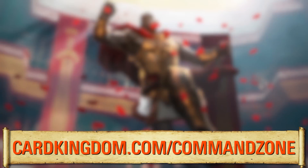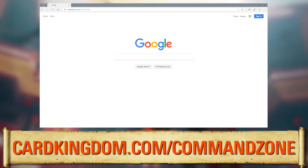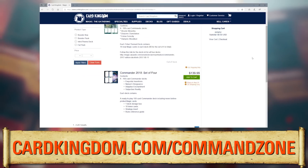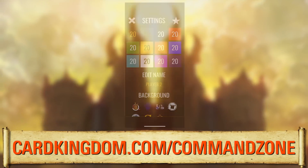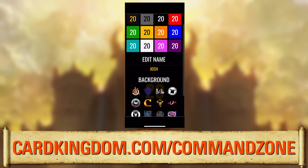Before we get into all that, this deck and the other Commander 2018 decks are on cardkingdom.com slash command zone — you can pre-order right now. We've got a promotion going on through that affiliate link: any sized order you place in the month of July will come with a code in the mail that unlocks the exclusive Game Night's logo background in our app.